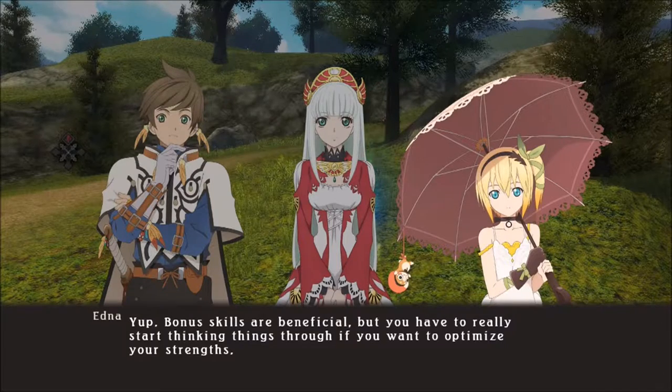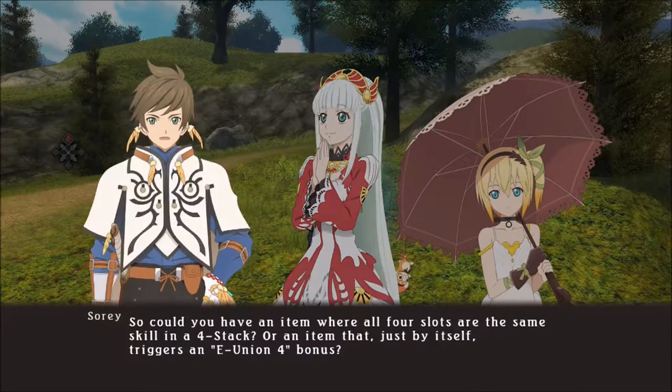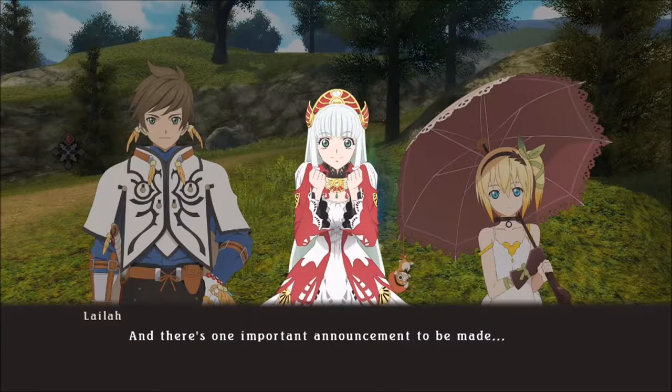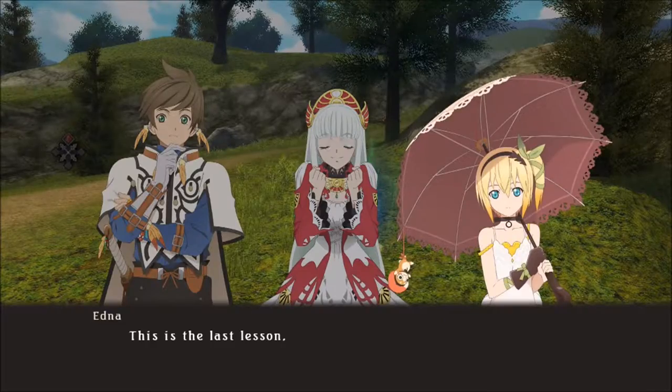Bonus skills are beneficial, but you have to really think things through if you want to optimize your strengths. It probably won't end well if you just use different equipment together blindly. Think carefully about what kind of equipment you want to use beforehand. Could you have an item where all four slots are the same skill in a four stack? Or an item that, just by itself, triggers an Elemental Union 4 bonus? That's right. With proper item fusion and equipment coordination, you can draw out enormous power from skills, far beyond their basic effects. And this is the last lesson.